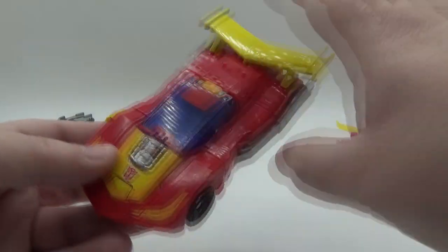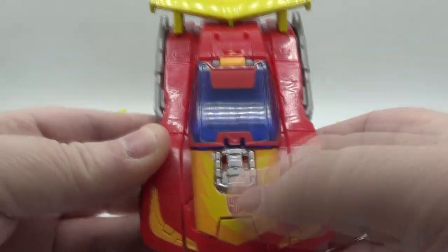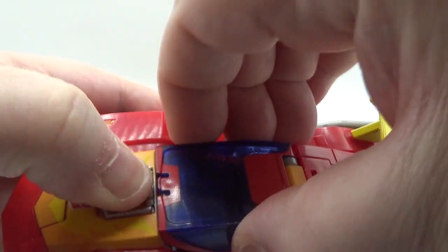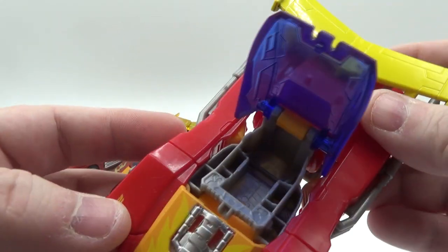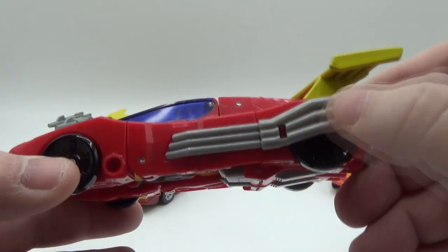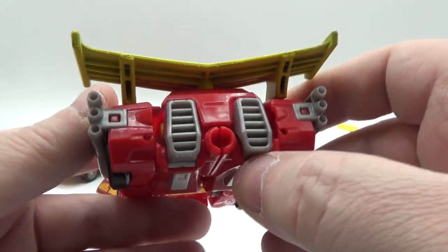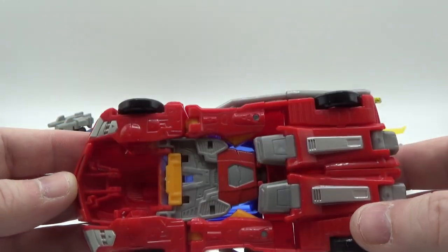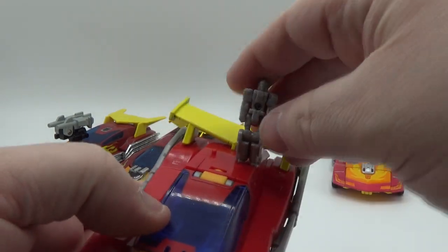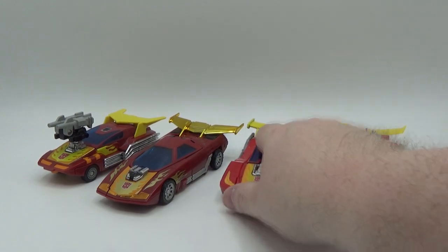Now Titan Returns — once again, nice paint. Got a kind of peach-orange right there for the headlights and the flame effects. Nice Autobot symbol, silver paint for the motor. Nice translucent blue, and you can open this up — there's a little cockpit in there, not much sculpt, but you can put any Titan Returns or Titan Masters in there if you want to. No paint on the rims — this spoiler is painted yellow, looks really good. You got some exhaust pipes in the back. Cleans up decent. That is the Titan Returns Hot Rod.